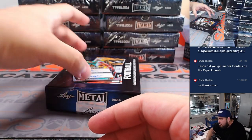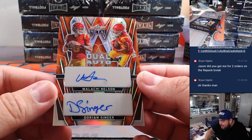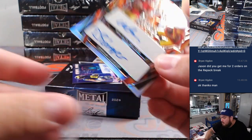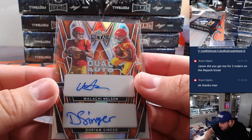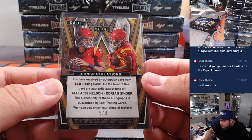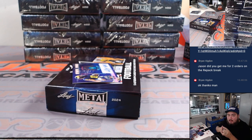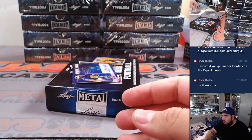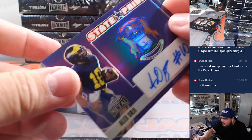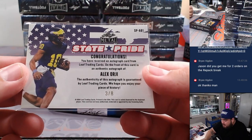Then we have a dual autograph — Dorian Singer and Malachi Nelson, five out of nine. Are these USC guys? And then the last one is a state pride card of Alex Orji — is he going to be the next Michigan guy? Four out of eight.